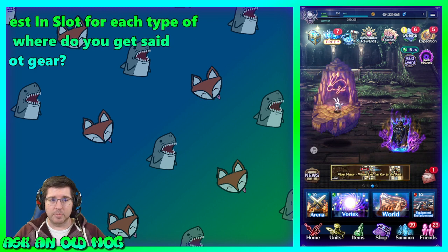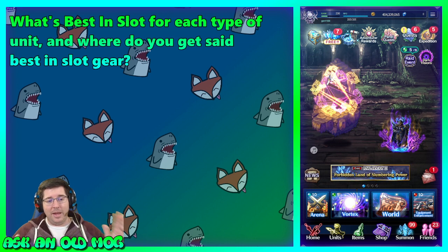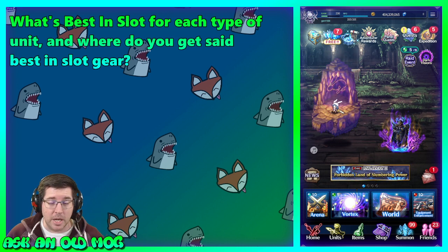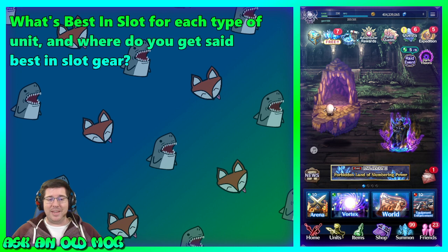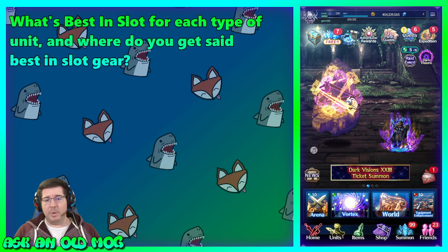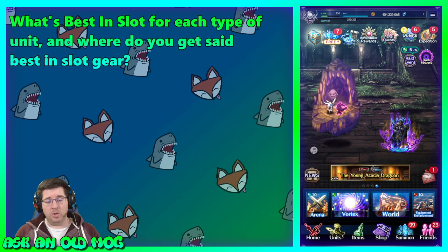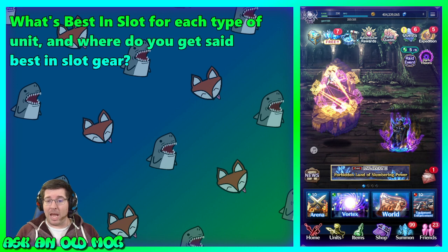The question they came back with was: what is best in slot for each type of unit, and where do you get said best-in-slot gear? As usual my answer is: it depends. It depends on what type of unit, what you're doing, what you're gearing for. But in general there are some good recommendations, and I'm going to show you things you can do in the game to learn what you need to aim for.